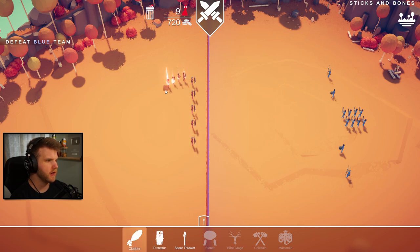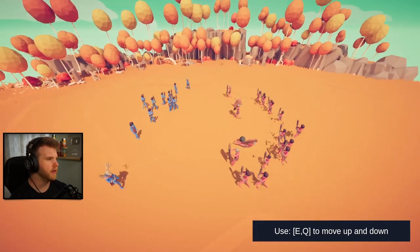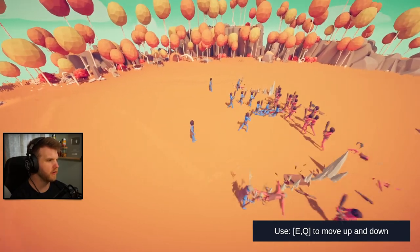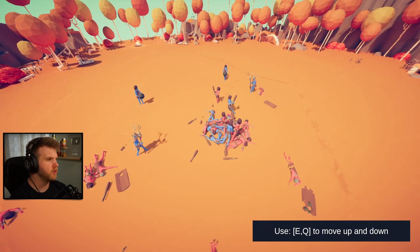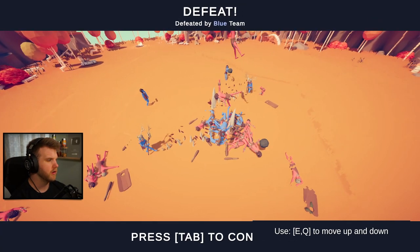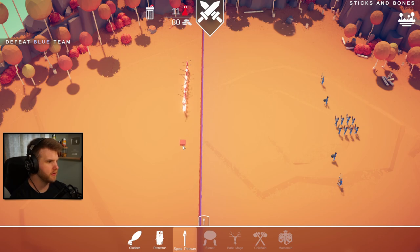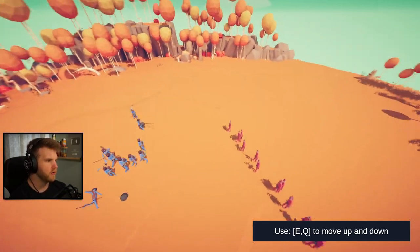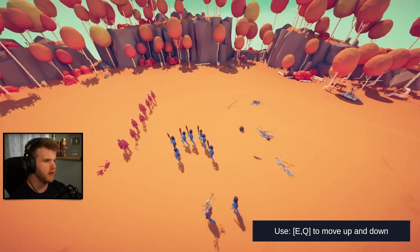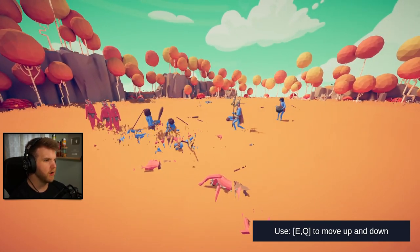Let's do the rest as clubs and send them into battle. Okay the protectors - those are summoners, that's what those dudes are! Oh my gosh they just got knocked out. Are they even gonna do anything? Okay we'll do all spear throwers then and see what happens. Come on spear throwers - the more you yeet, the better you defeat! That guy got knocked out by a rock. Okay, get your spears up!